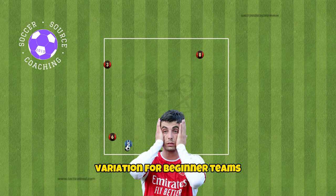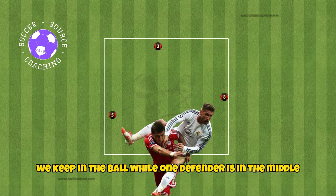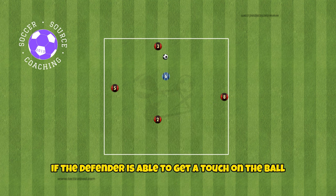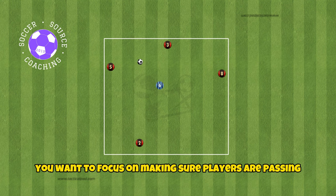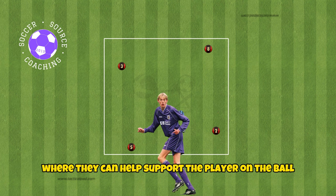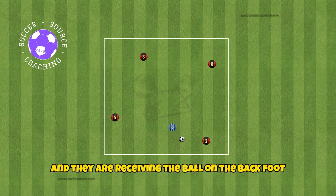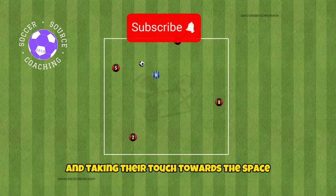The 4v1 rondo is the best rondo variation for beginner teams. Four players will be keeping the ball while one defender is in the middle trying to win the ball back. If a defender is able to get a touch on the ball, then the player who lost possession will now become the defender. Focus on making sure players are passing with the inside of their foot, moving to spaces to support the player on the ball, and receiving the ball on the back foot — the foot furthest away from the ball — and taking their touch towards the space.